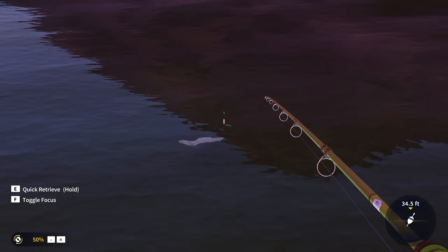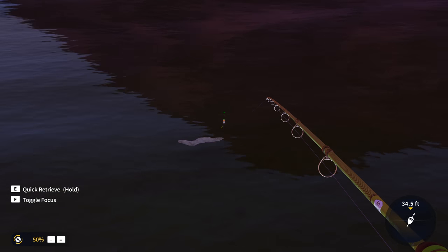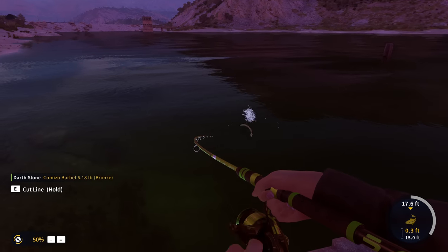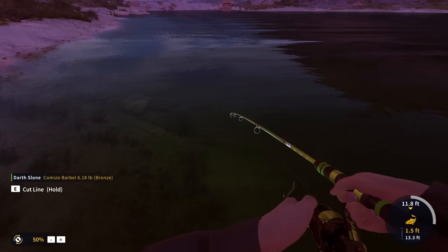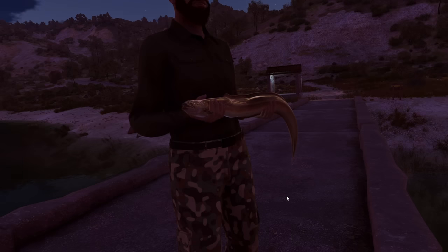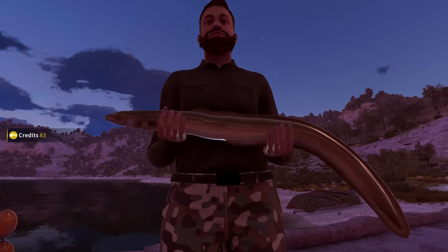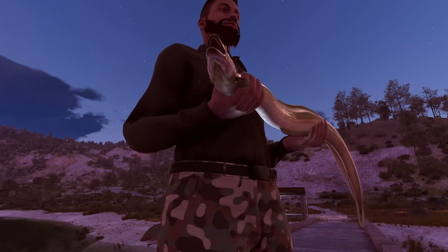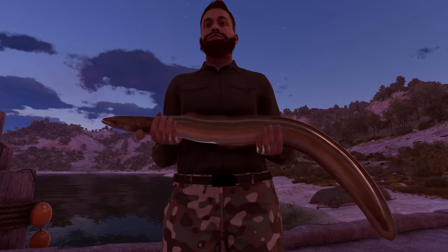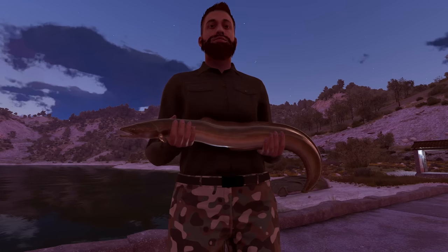I think we've got to try and catch one of these. There we go — he's going for it! Our very first eel. This is one of the fish I was most excited to go for on this brand new map, along with the common carp and mirror carp. That eel is massive — look at that thing. That is a silver 5.79 pound eel — it just looks so cool.